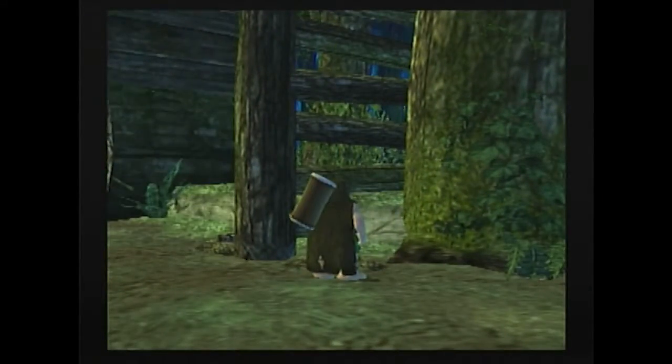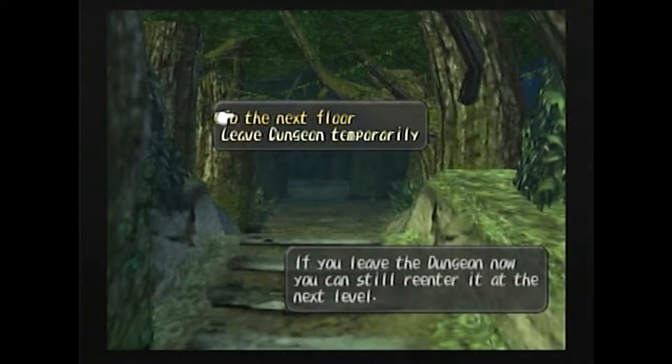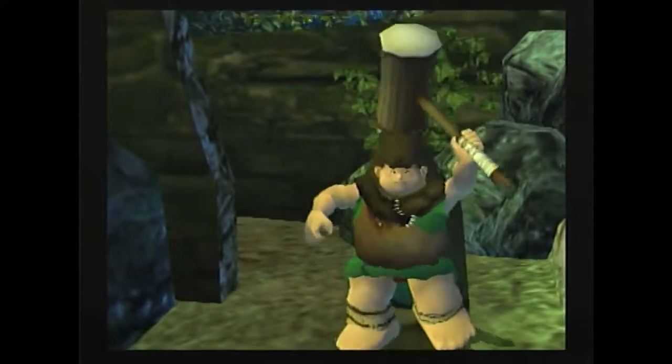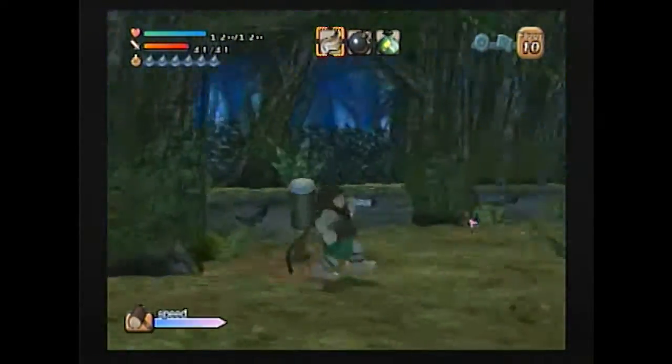I've been playing Jak 3 again, so I need to get used to the controls again. Anyway, once the weapon has had a Scythia attached to it and upgraded, it has a little star on its name to show you that that's been done to it.